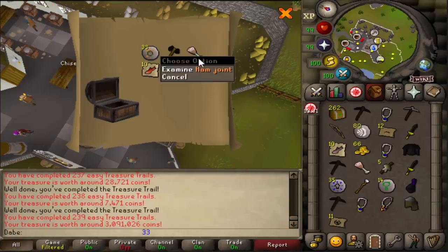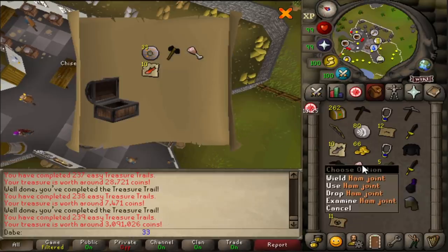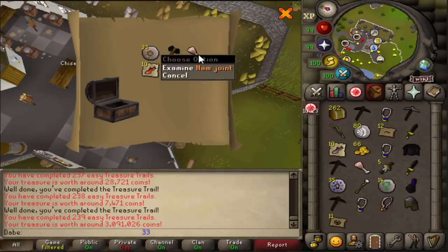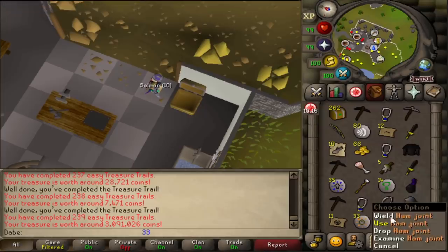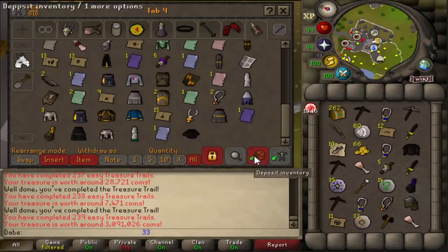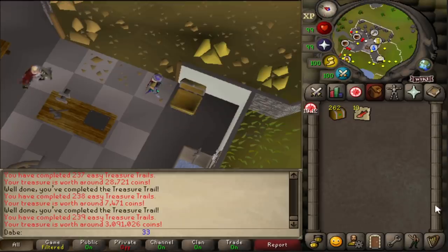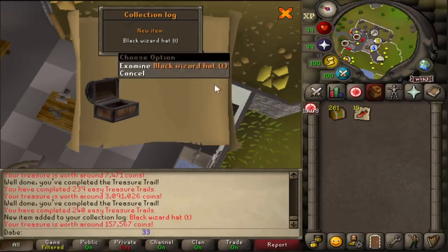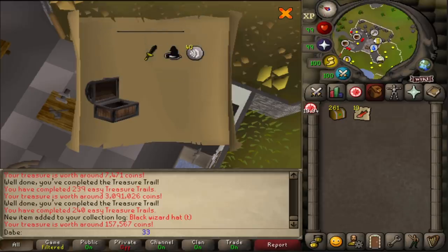What? That's the same inventory — look at the Ham Joint right there. I just got another one. What the heck are the chances of that? I'm pretty confident that we definitely made our money back. We just got two Ham Joints in one inventory and a Black Wizard Hat Trimmed on the start of the next one. Easy Clues are great — why have I not done these before? These are genuinely really fun to open.